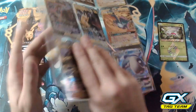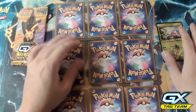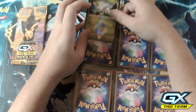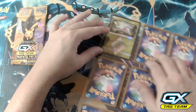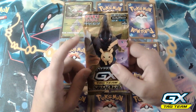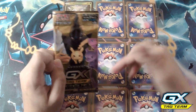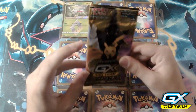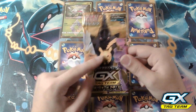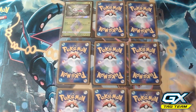Now it's time to flip over the binder page so we can see the back of the cards, and sleeve up our Prism card. Boop, there we go. On to our last pack. Hopefully you guys have enjoyed this video — if you did, please hit that thumbs up button, leave some comments below on what you thought, and if you want me to open up more of these.